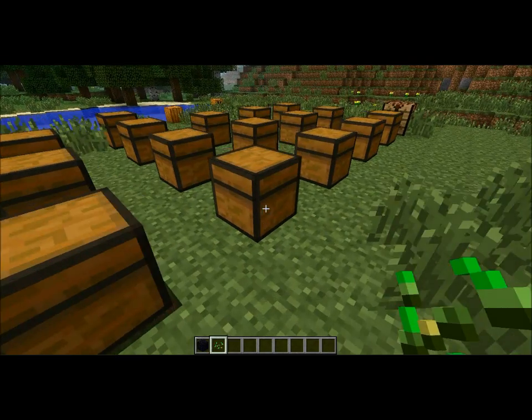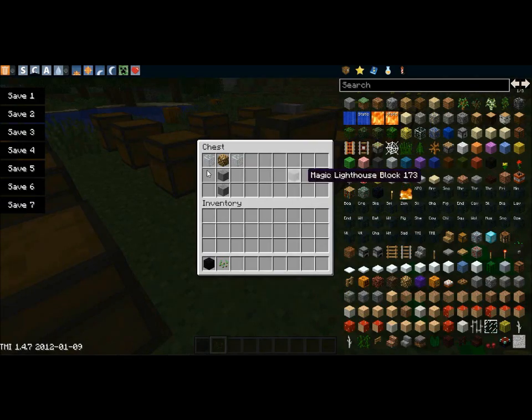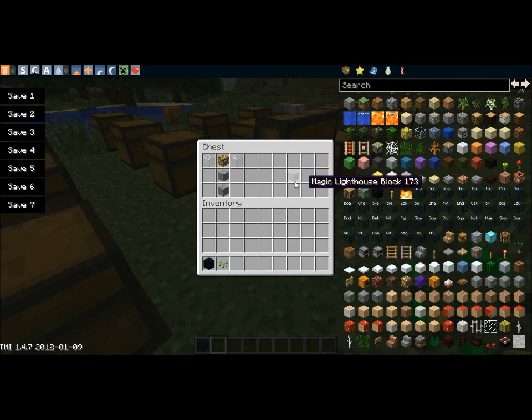Next up, I think this one's a lighthouse. Yeah, this is made by two stone, two glass at the top, and a glowstone.